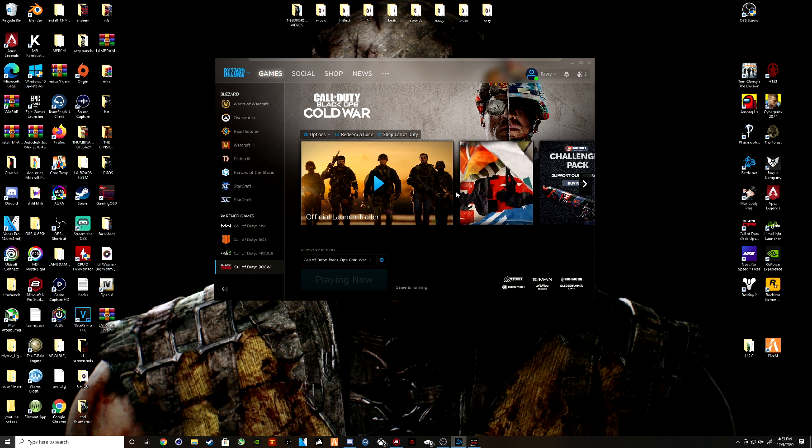To open your NAT type, go back to your desktop, right-click on the Windows icon in the bottom left, and open Windows PowerShell (Admin). To get your IP address, type 'ipconfig' and hit Enter. You're looking for the IPv4 address. Highlight it from the last number all the way across — make sure you don't have any extra spaces — then press Ctrl+C to copy it.